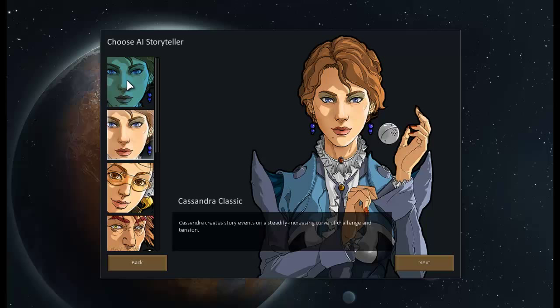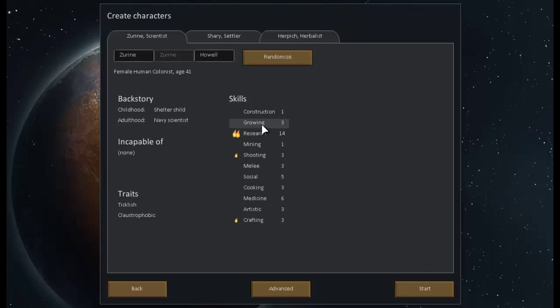Can we destroy events on a steadily increasing curve of challenge and tension? I like it. So let's see — I kind of like just leaving our people as they are. We'll see what happens: a research guy, a construction social person, and a growing person. I'm iffy on the research though. I'd almost rather have someone better at mining or something like that, but we have construction.